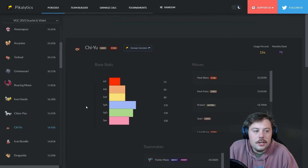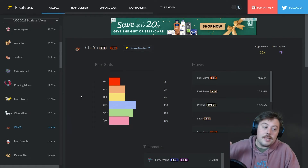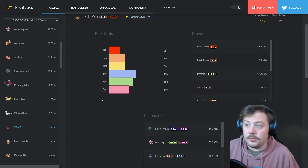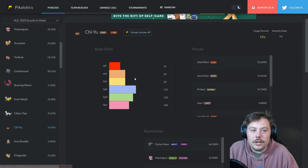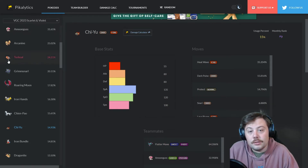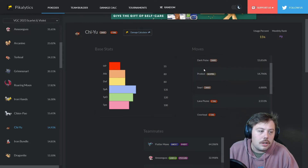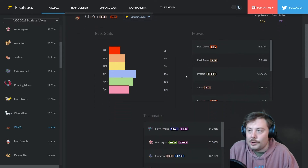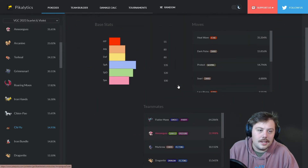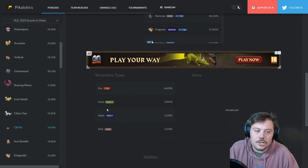Number nine is Chi-Yu — one of my favorite designs this gen. It works similarly to Chien-Pao but lowers Special Defense instead of Defense. Flutter Mane plus Chi-Yu is absolutely disgusting — start there if you need a combo to build around. It's a Fire and Dark type with a base 135 Special Attack. Main moves are Heat Wave and Dark Pulse; you can run Lava Plume or Snarl for support. Scarf is a common item. The tera types tend to cover its normal weaknesses.